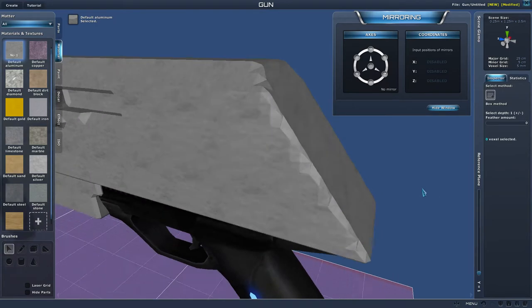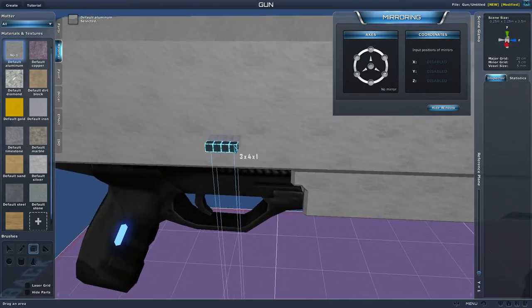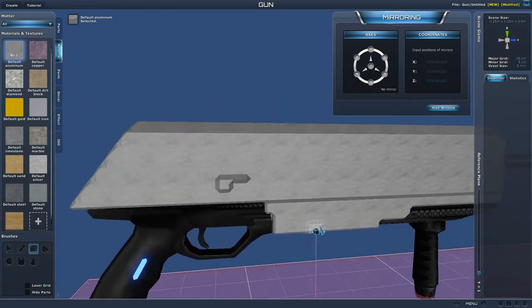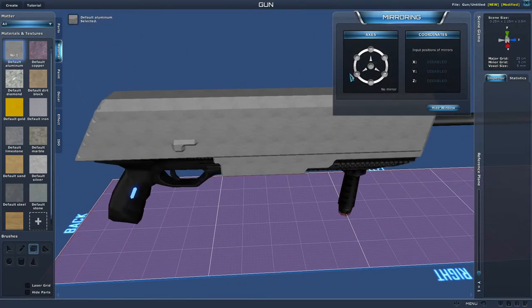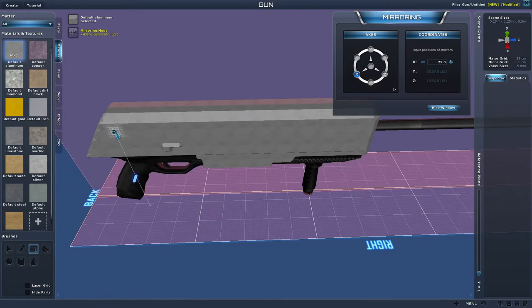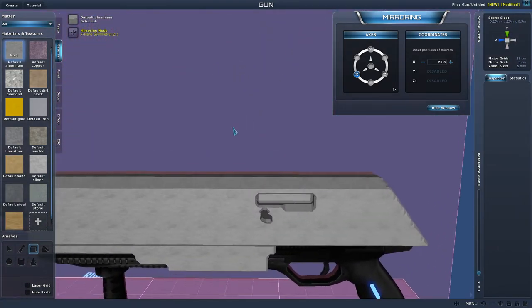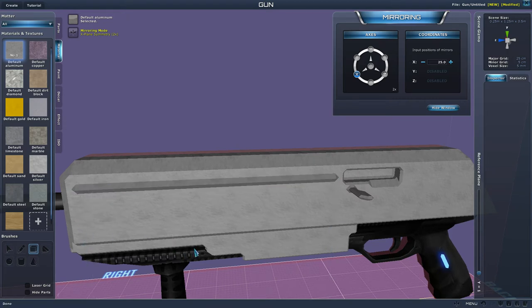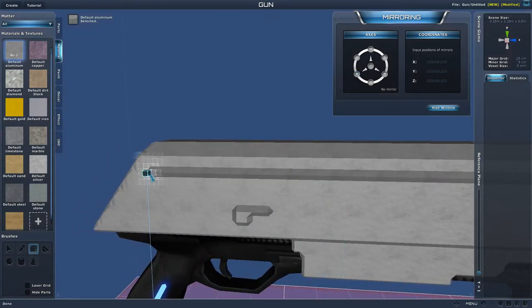Another thing I use on guns: I make a bolt — like to eject a stuck bullet — just put a little bar out and put a small arm on it. You can get real fancy with it. Another thing I'll do is put safeties on guns — just a three by three block with a smaller piece on it to make a little safety trigger. You can also put ribs down the side to dress it up.